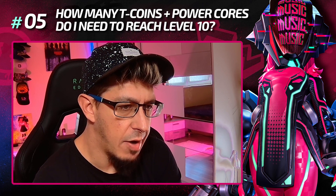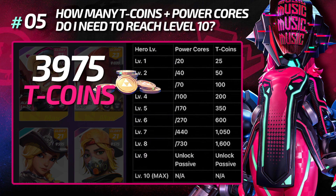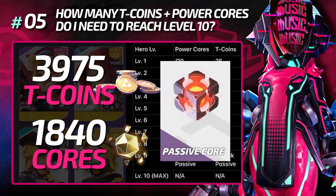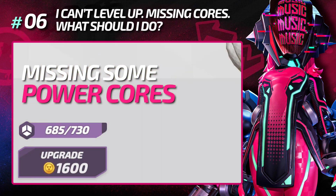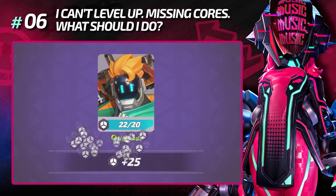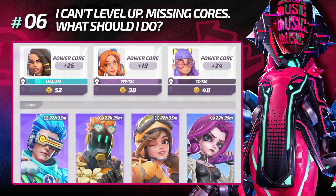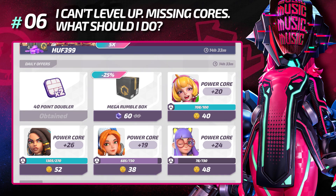How many T-Coins and Power Cores do I need to reach level 10 with a hero? You are going to need 3,975 T-Coins and 1,840 Power Cores plus the passive ability to max out a hero. If you're missing Power Cores, your best shot is to open Rumble Boxes, which you can get from events, from the Season Pass, or you can just buy them. You can also buy Power Cores from the store section, which are renewed on a daily basis.